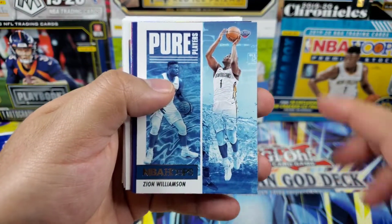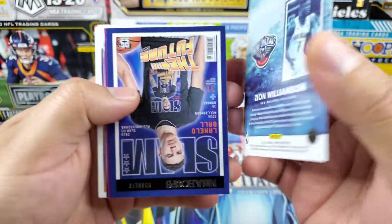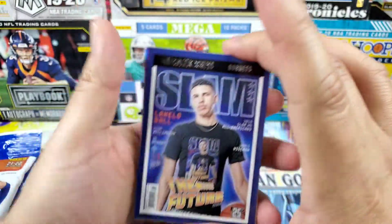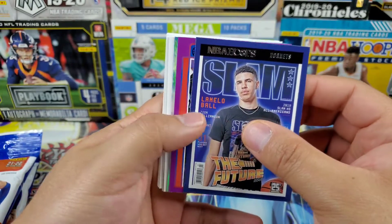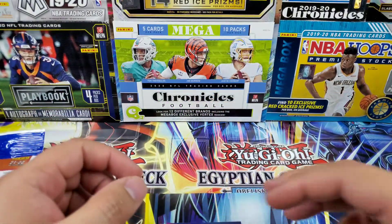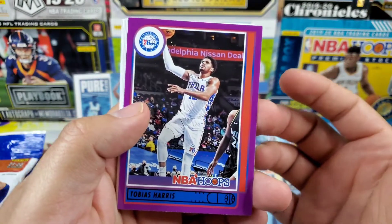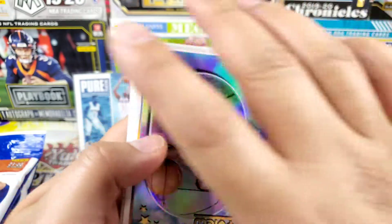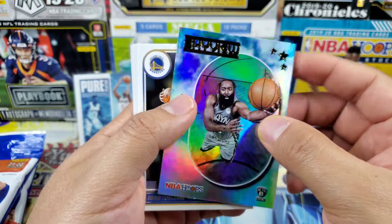Here we go with the inserts — we got Pure Players Zion Williamson, that's a nice insert. And right off the bat, first pack, we got a Slam insert of LaMelo Ball right behind the Zion. Let me grab a sleeve for this one. Our purple is Tobias Harris and we got a hollow Sky View of James Harden — pretty nice insert.